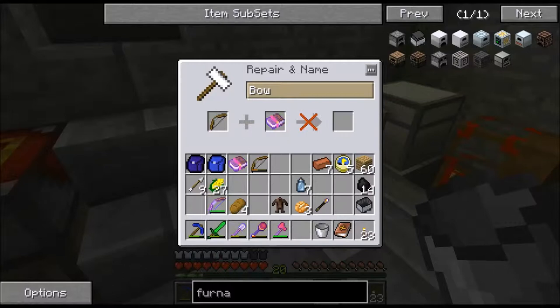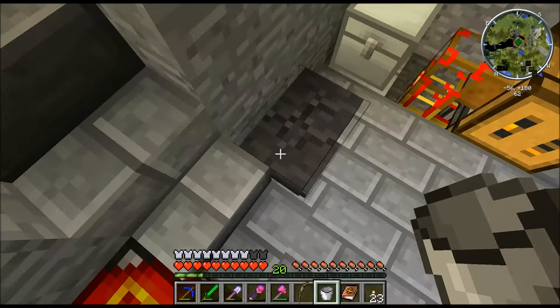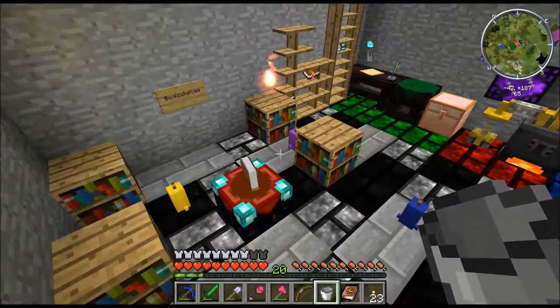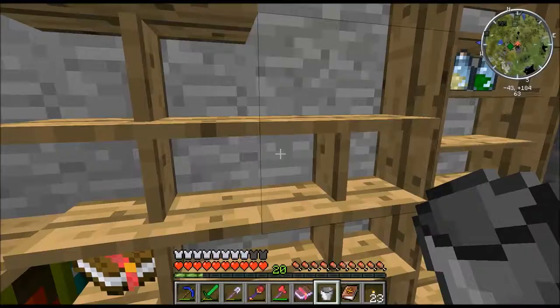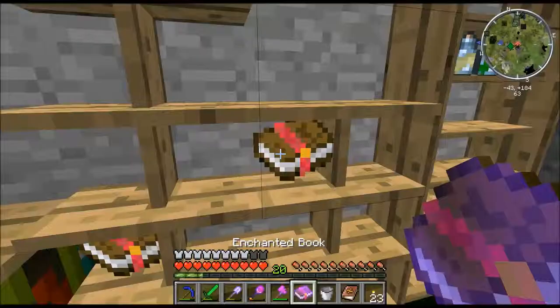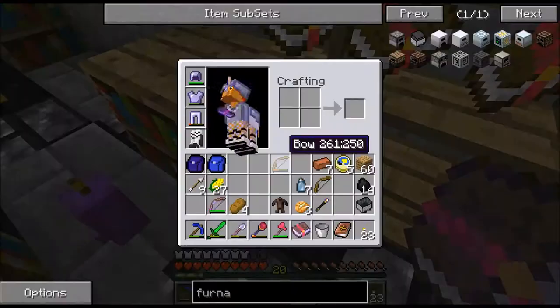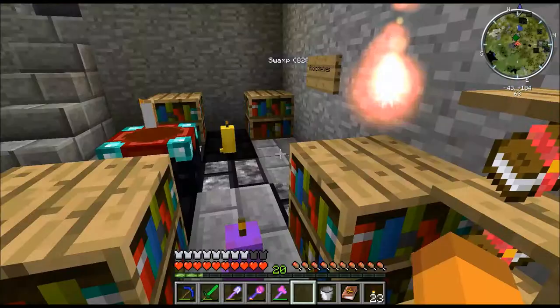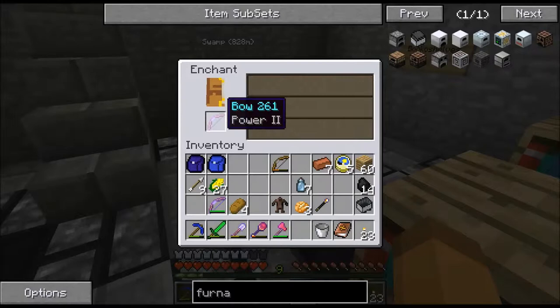That one won't work — will this one work? No. I have to find the right book. What's this book? That's definitely not going to work. Oh, it's this one. Nope. Alright, we'll do it the old-fashioned way. Ah, there we go. Perfect.